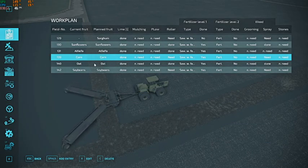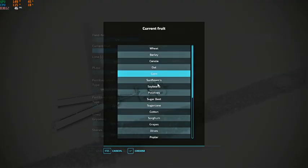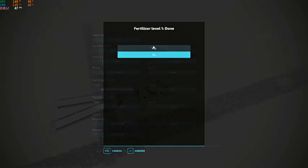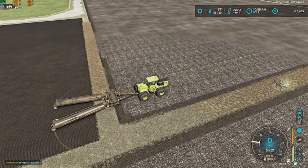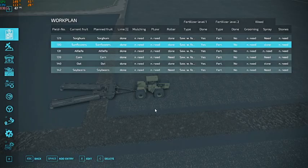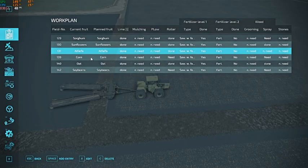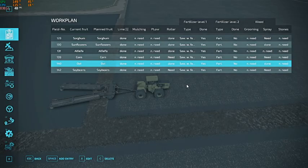Our sorghum field — we can mark that down as seeded into sorghum. Roller is done, fertilizing and seeding is also done. Let's also make sure: sunflowers — marked down, done. Alfalfa — done, done. Oats — done. Perfect.